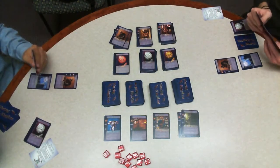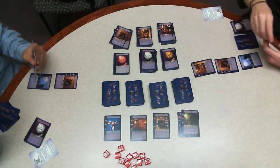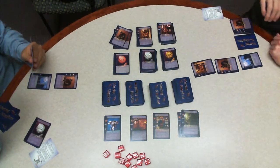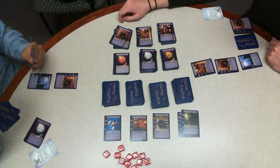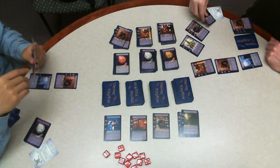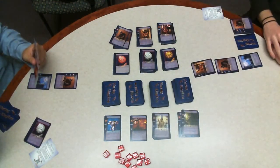I start off my next turn by deploying a unit. I consider deploying a beggar, which are useful to get out of your hand as cannon fodder, but I instead decide to deploy a town guard. Unlike beggars, town guards are actually useful in offense and defense. With only three coins left from my castle I don't have a ton of options. I take a look at the civilian traveling merchant but don't end up with any cheap ones, so I decide not to buy anything.